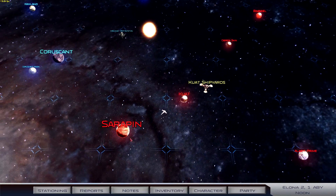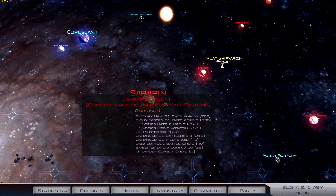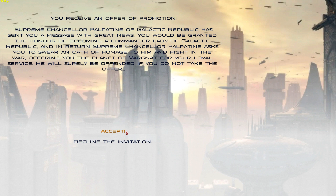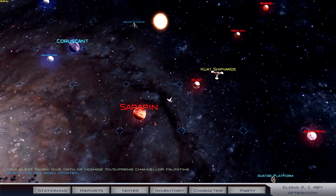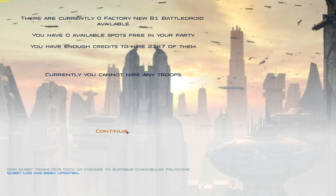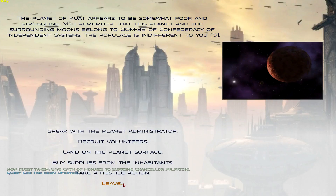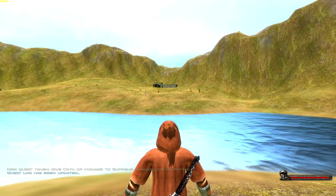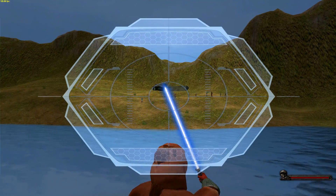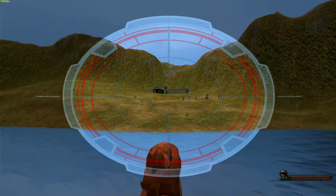I feel like there's going to be a lot of guys in Sarapin - they've got 3,000 people in there. That's incredible. And yeah, you can recruit people, but we don't have anyone left in our party. But if we land on the planet's surface, you can just walk around on the planet's surface. Now it's in alpha, so there's not much detail on anything.